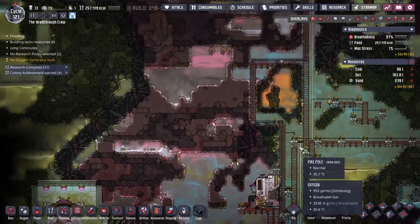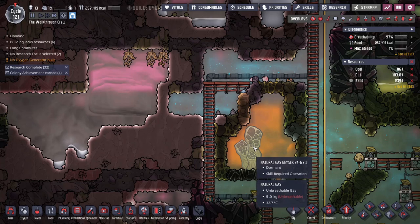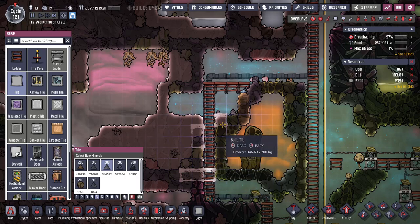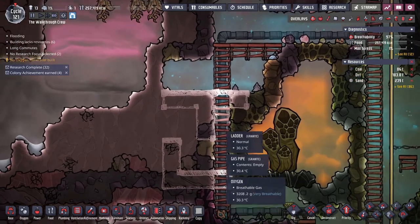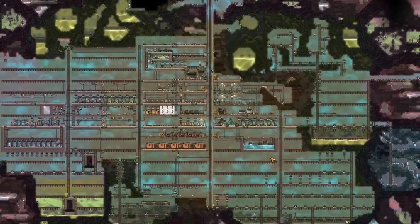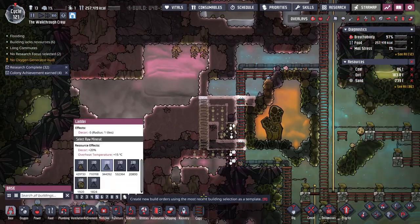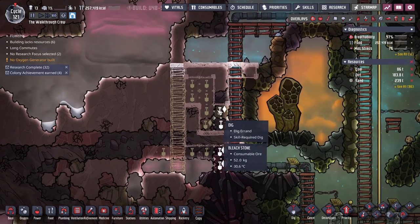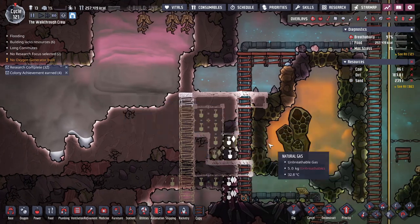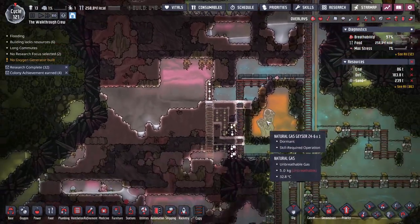This geyser is dormant right now, so this is a good time to do this. If it's not dormant when you're doing this, you can also get some suits built — we'll talk about that in a little bit — and your suits will help your duplicants be protected from that heat. What I'm going to do is, on the edge of this without cracking it open, I'm going to build a setup that functions as a liquid lock. Basically you're going to have air on one side, water in the middle, and air on the other side. This makes sure the air on one side does not escape because it cannot penetrate through the water. My duplicants will get on that and we'll get this all set up to start extracting this natural gas.